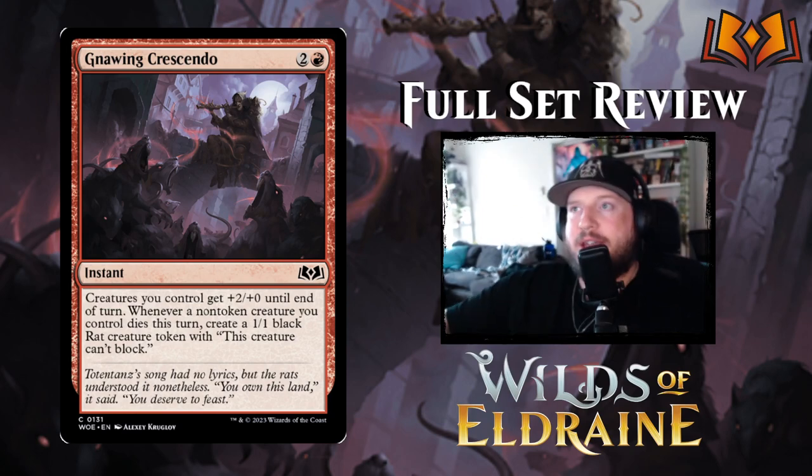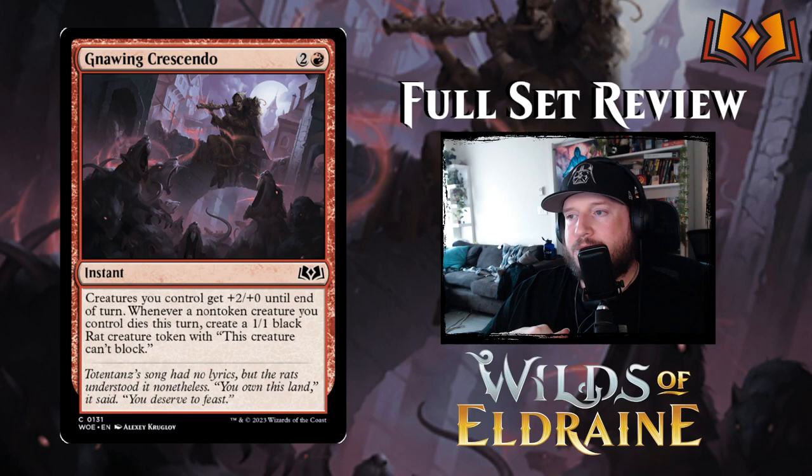Gnawing Crescendo is two and a red for an instant: creatures you control get +2/+0 until end of turn, and whenever a non-token creature you control dies this turn, create a 1/1 black Rat creature token that can't block. Not bad, not great, but not terrible.